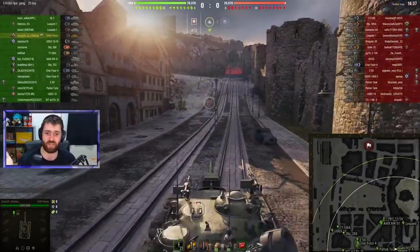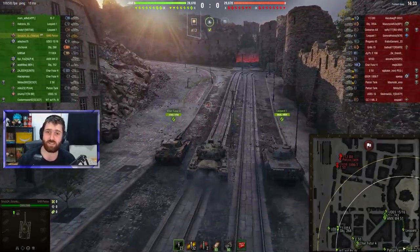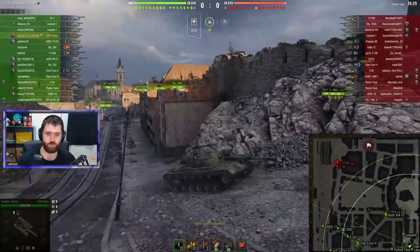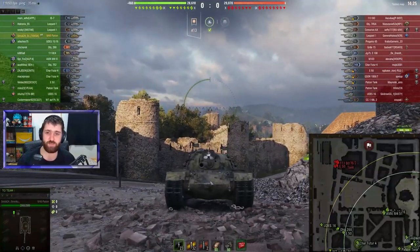It doesn't have very high DPM, and it doesn't have very good armor either. It does have decent armor, but there's a huge cupola on top — a very big weak spot. The hull is very weak as well.